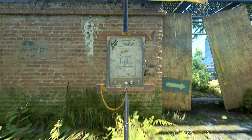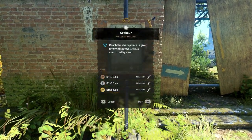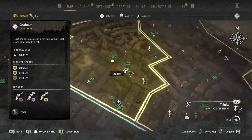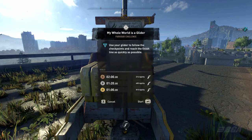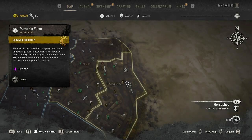The first challenge is called Grecor and can be found right here in the Old Village. The second challenge is called My Whole World is Glider and can also be found here in the Old Village.